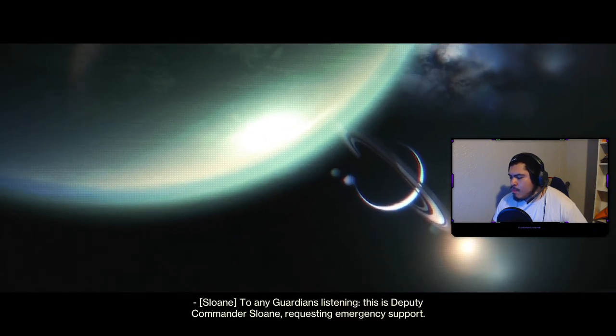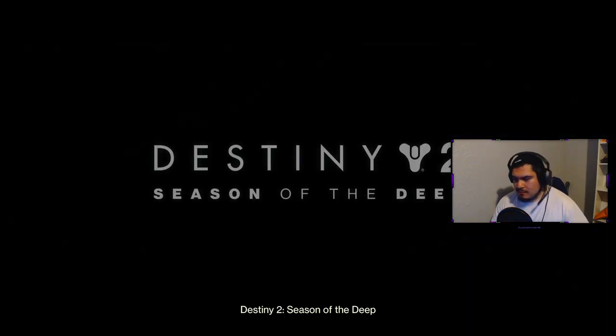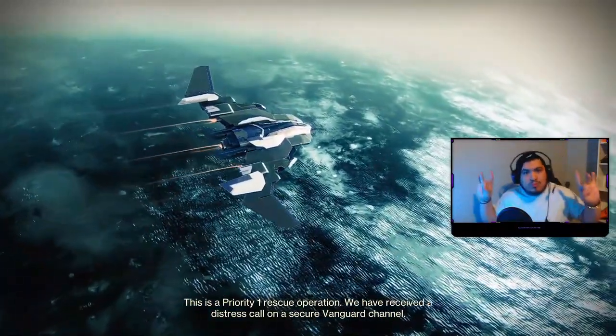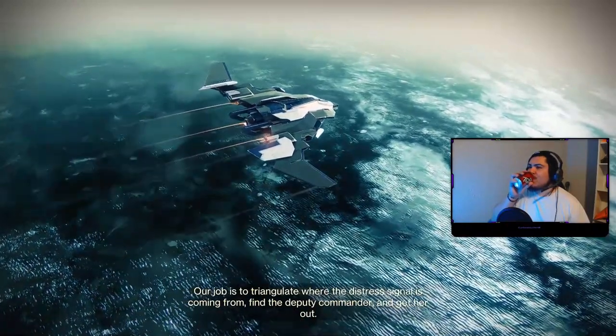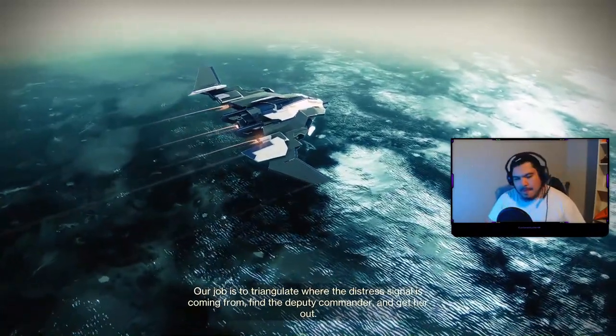To any Guardians listening, this is Deputy Commander Sloane requesting emergency support. This is a priority one rescue operation. We have received a distress call on the secure Vanguard channel. The target of extraction is Deputy Commander Sloane. She was last seen on Titan before it vanished during the arrival of the Pyramids. Our job is to triangulate where the distress signal is coming from, find the Deputy Commander, and get her out.